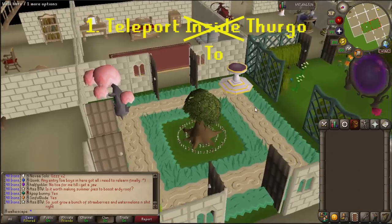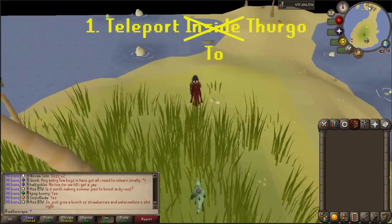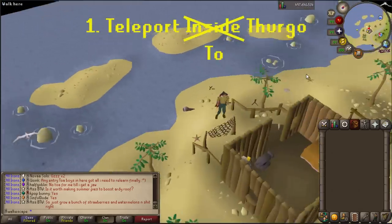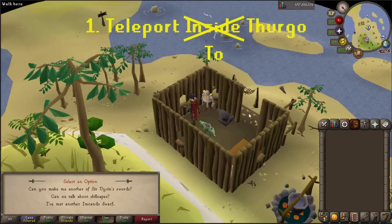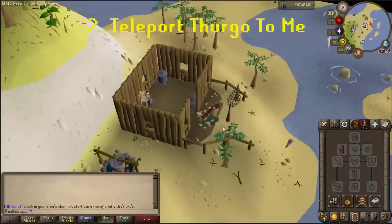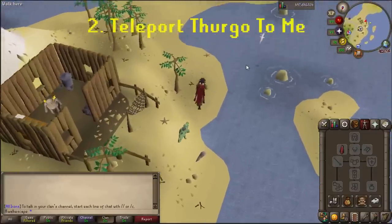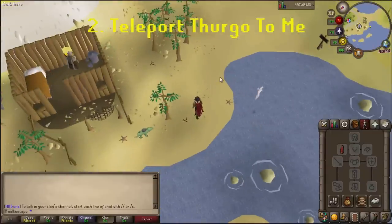First off, we of course have to add a teleport to Thurgo. I'm tired of during my farming runs — after I plant everything and have to wait 70 minutes — when I go and chill with Thurgo and just stare at him for those 70 minutes, I have to run all the way to his hut from the fairy ring teleport. Very inconvenient. For the second option, the number two button would be a similar but different teleport: Teleport Thurgo to me. That way, if you do have to leave the hut at any point, he can come out there with you and follow you around, even like this sick little puppy following me right now.